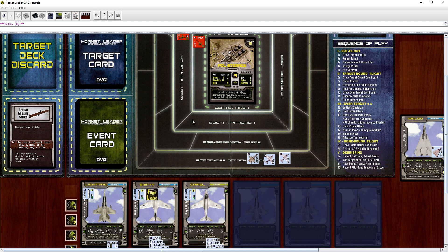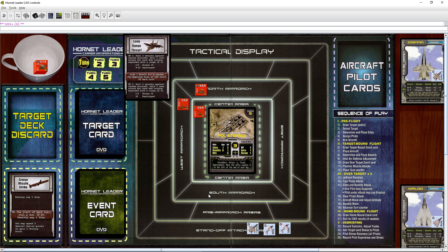Wiping these guys out — this is actually a pretty easy mission. I chose it as the first one just to show off the game a little bit. I may have cheated a little bit there; I apologize if I did. Now slow pilots are done, so aircraft get to move and adjust altitude. We're going to start moving toward the middle and stay high. We advance the turn counter and draw another bandit — roll a nine, so that bandit goes right here in the pre-approach area. That's another Mirage.